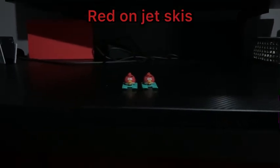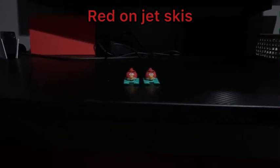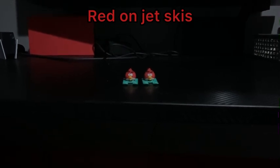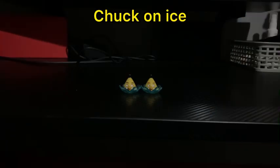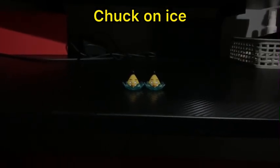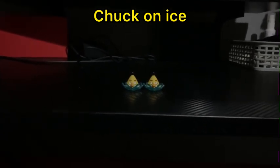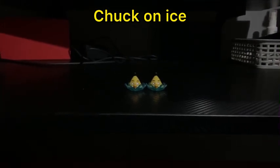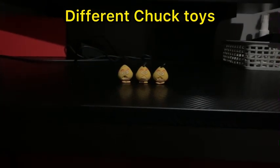The next toys are Red again but this time he's on jet skis and basically he just rolls around. Again they're very old toys. The next toys are Chuck - he's on ice and there's two of him only from this variant, very old toys from the olden days.